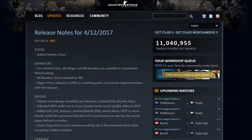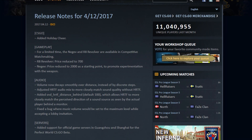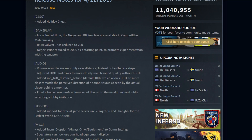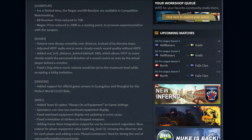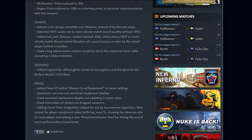First of all let's get the miscellaneous things out of the way. They added a couple of things for the Perfect World CSGO Beta for the Chinese servers. They also added Team ID options for Always On with Equipment to the Game Settings menu. You can also now properly see the overhead equipment displayed while being in Spectator Mode, and they also fixed the overhead equipment not being displayed in some cases at all.